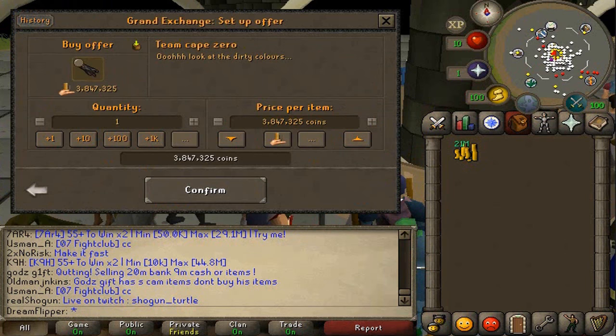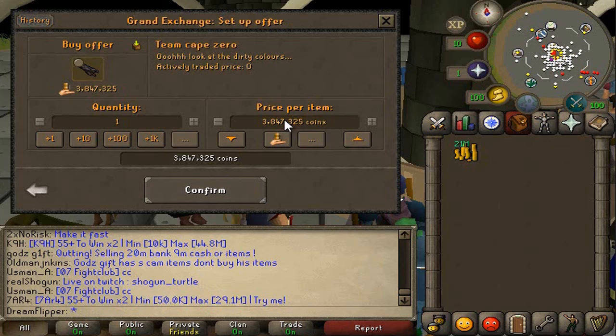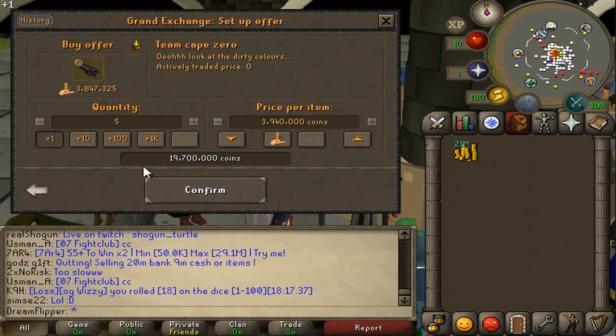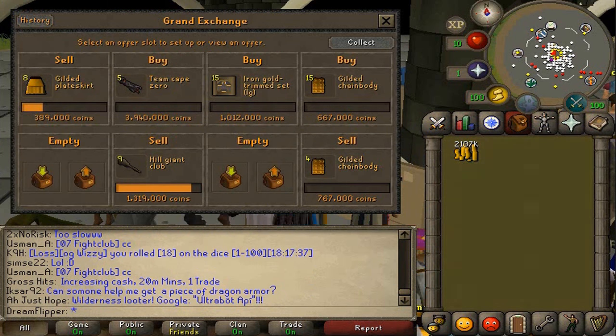I'm not sure about that, but we definitely have to give it a try at least. So maybe buy it for about 3,950k - let's say 3,940k - and we'll go for a couple of these Team Capes. We'll come back when some of these items have sold.